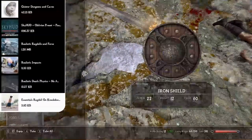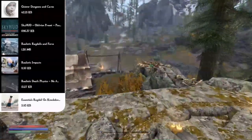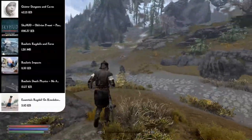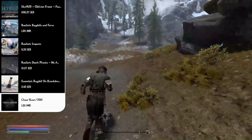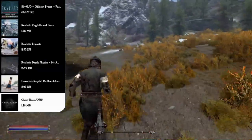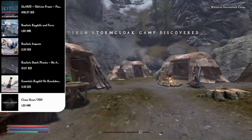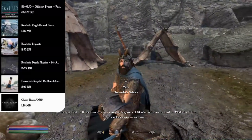The Essentials Ragdoll on Knockdown mod makes essential NPCs who can't die actually go limp and ragdoll when they reach zero health, instead of just crouching and coughing. They will get back up eventually. Following that is the Cheat Room mod — not for cheating, but as a safety net. It adds spells and a room with every item in the game so you can teleport out of glitches, stuck-in-corners situations, or soft-locked scenarios.